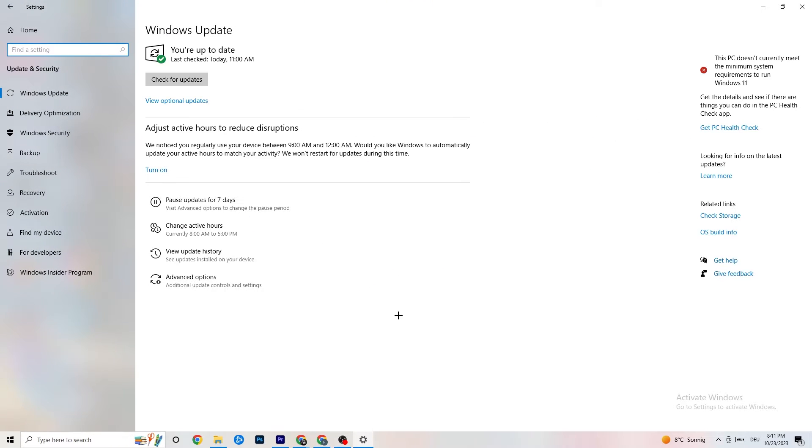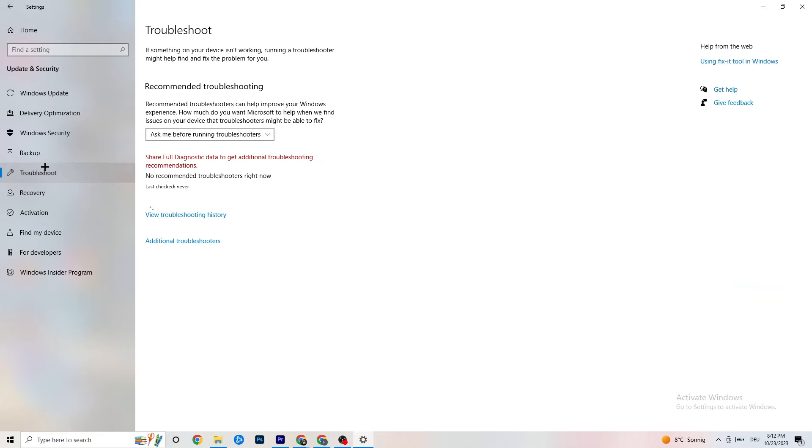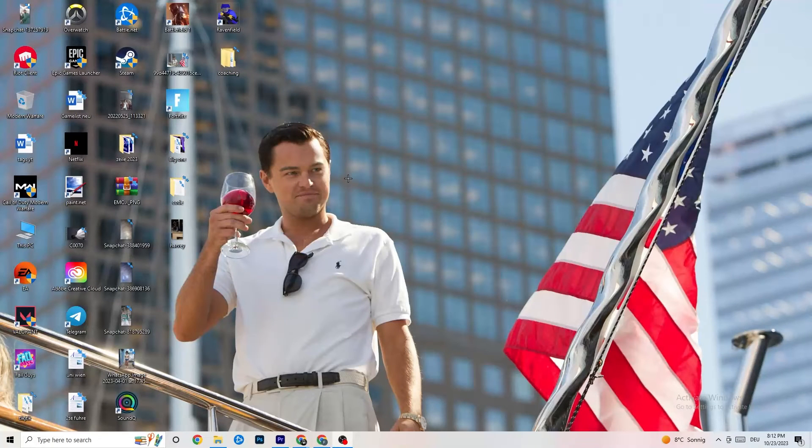Go back to the main Settings and click on 'Update and Security,' then stay on the 'Windows Update' page. I really recommend checking for and installing the latest Windows updates, as this increases your system's performance and helps with many issues. Also check the 'Troubleshoot' section — you can use your own system to search for things that aren't working, and sometimes it finds something useful.